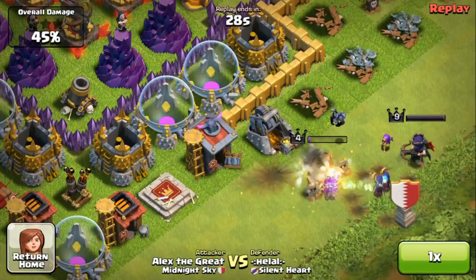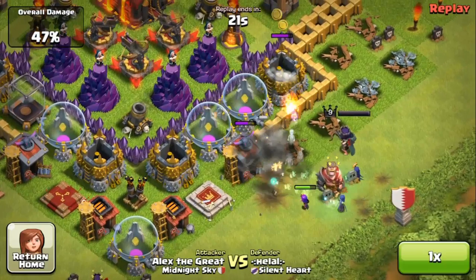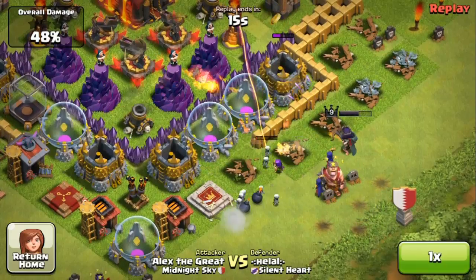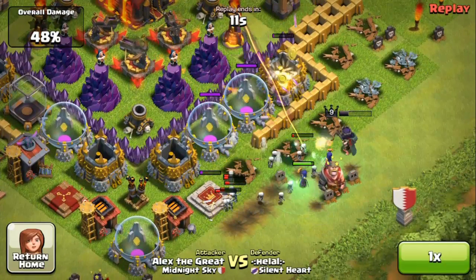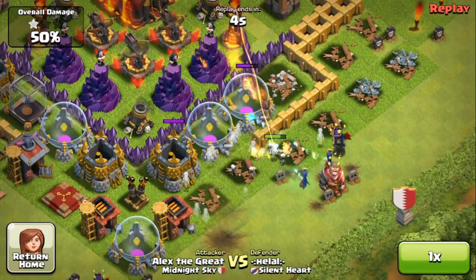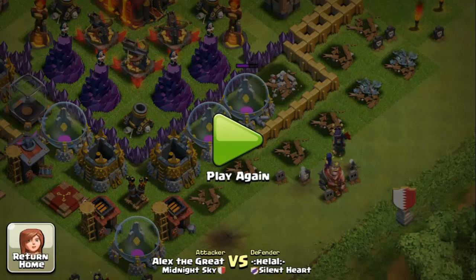Because as soon as I deployed them, things went a lot faster. So I was able to secure a 50% win — one star — exactly what I needed to carry on. You can use ground troops, you can use air troops, you can use combinations. I just suggest using something you are truly comfortable with. In my case, I love balloons and minions, and that's what I'm trying to use to go as high as I can.